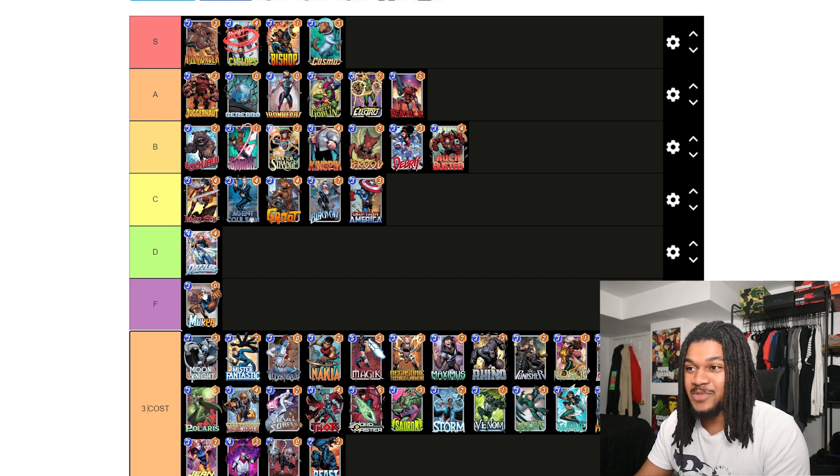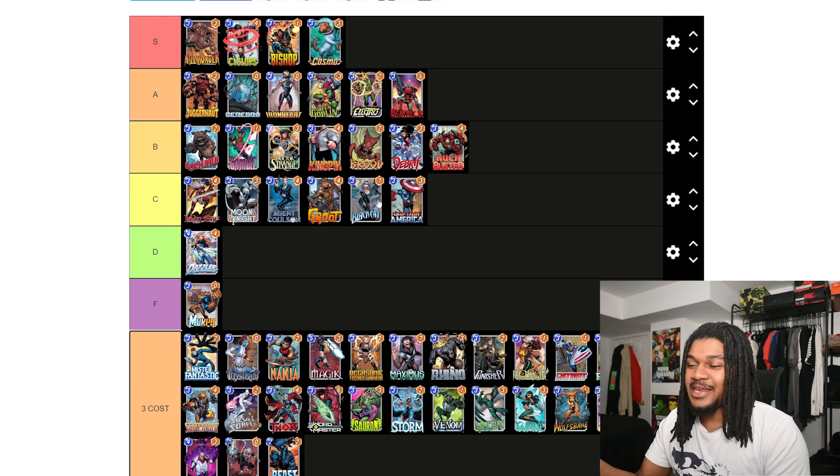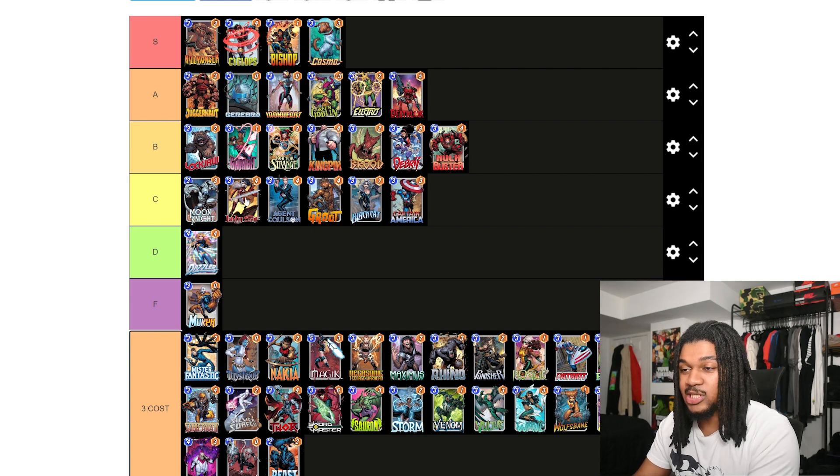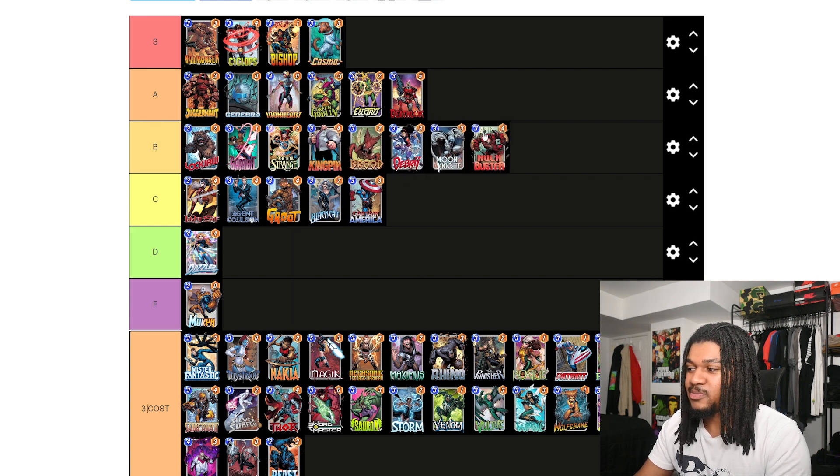Moon Knight and most of these discard cards are probably gonna be C tier, honestly. Because of Modok, there's literally not really any reason to use Lady Sif, Moon Knight, Black Cat, or Sword Master — you just put Modok with a bunch of six-cost cards and hide them behind Invisible Woman. But what makes Moon Knight better than some other discard cards is that he can discard from both of your hands with Stature, not just your own. I'm putting him in B — actually above Hulkbuster.